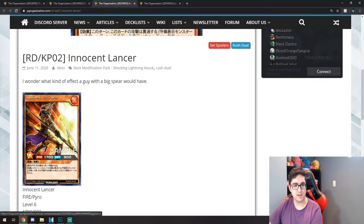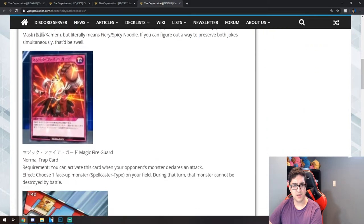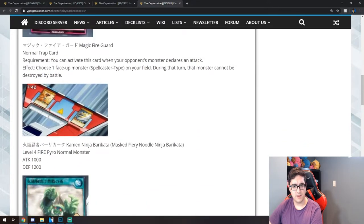It looks cool — kind of like it's piercing a spear into the ground with fire or sparks. Then we have a bunch of anime cards from the recent episode featuring the Ramen Fighter archetype. First is a trap called Magic Fire Guard, a normal trap. Requirement: activate when your opponent declares an attack, using one face-up Spellcaster-type monster on your field. During that turn, that monster cannot be destroyed in battle — pretty cool. We also see Ninja Barcada, a level 4 Fire Pyro normal monster with 1000 attack and 1200 defense.